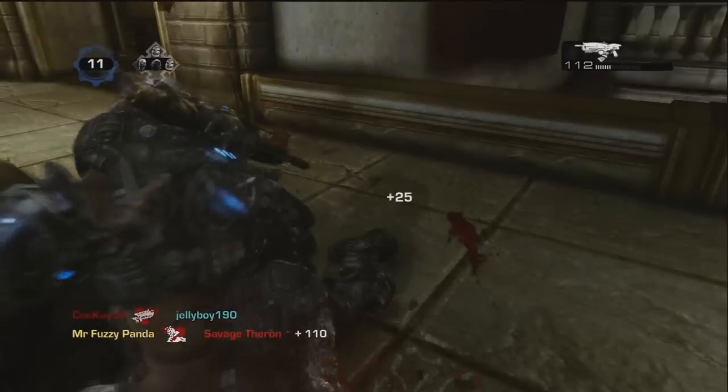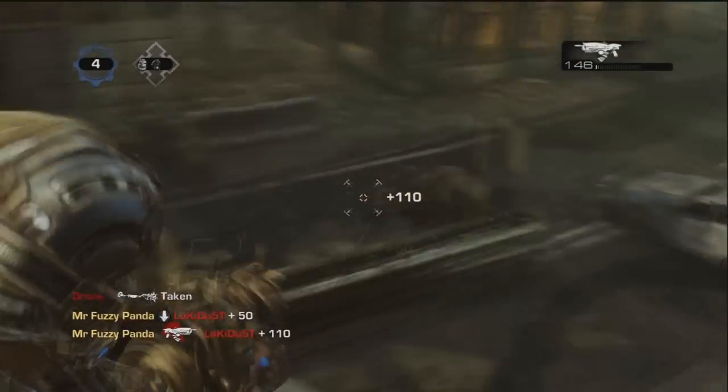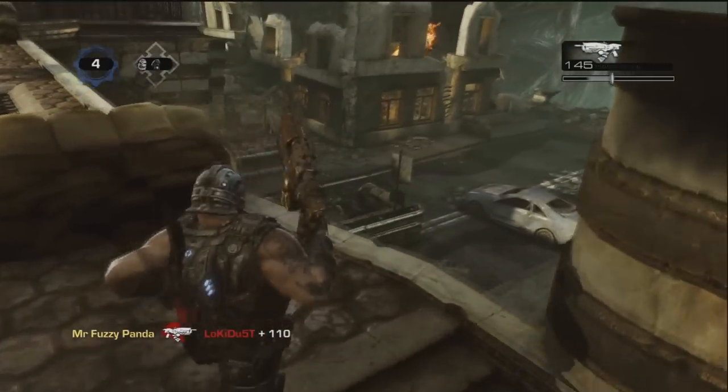Because of these traits, the Hammer Burst is best used at long ranges — this is where it truly shines. However, you can use it at close range, but it is not recommended as the Hammer Burst lacks any close-combat attachment unlike the Lancer and the Retro Lancer.